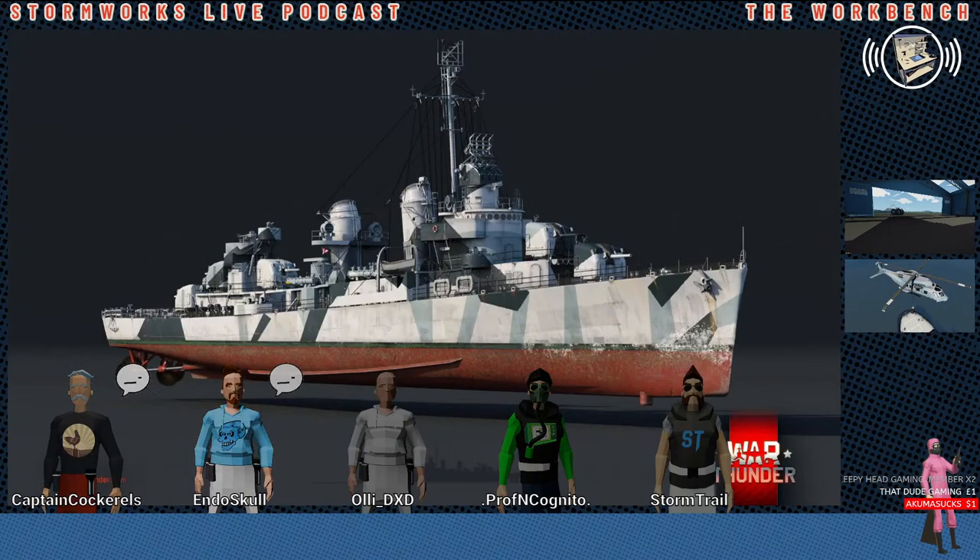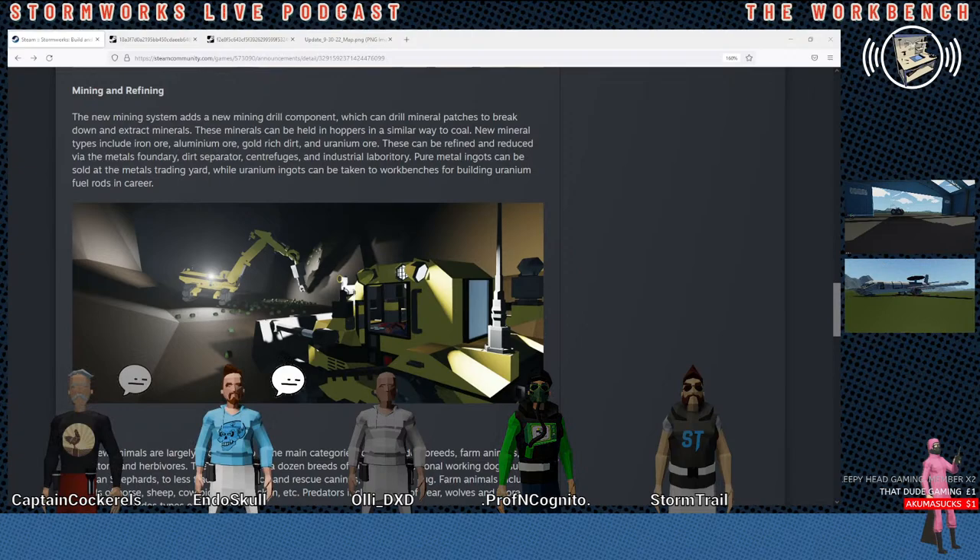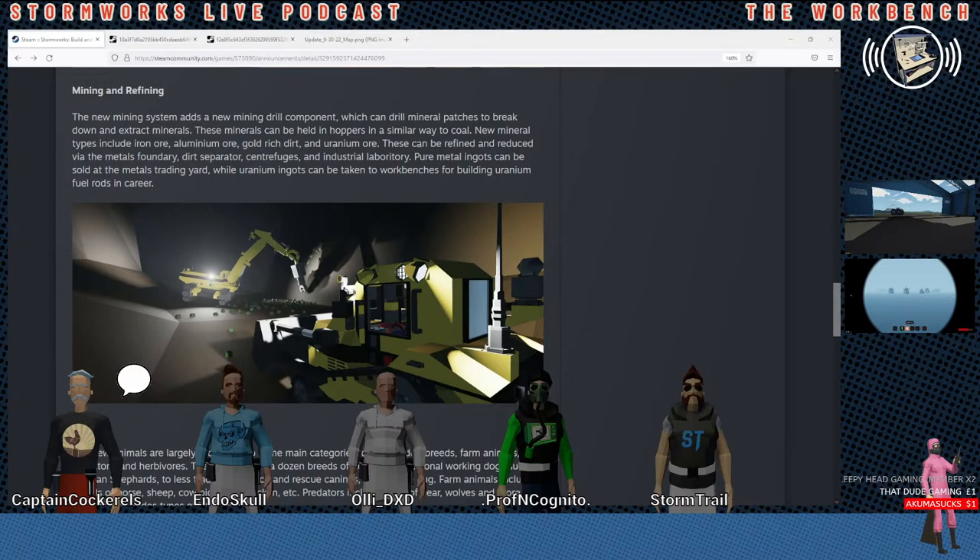That sounds cool — more stuff to do, more playing around with it. We kind of get a hint at how this is going to work. In the gifs from last week it looks like the rocks are going to stick to either the ground or the wall and then fall down. The way coal works is you have a certain number of seconds to pick it up — I'm wondering if you have more time. Yeah, I hope they extend that.